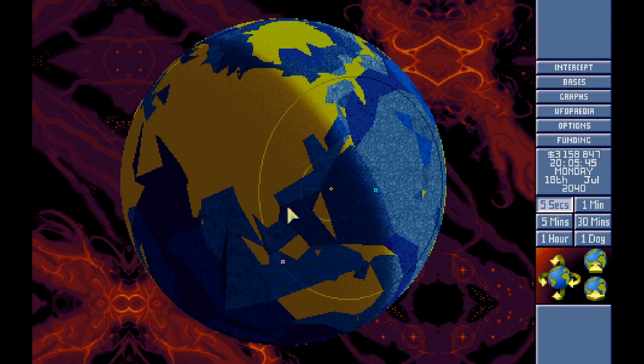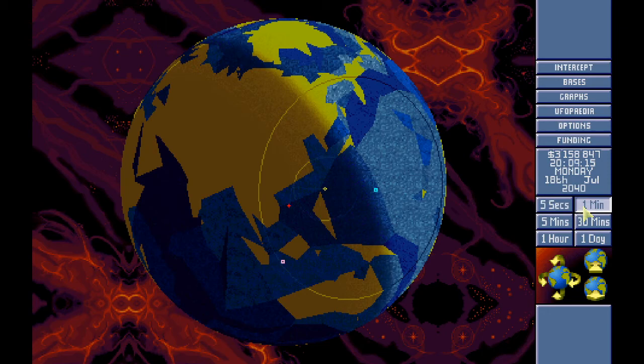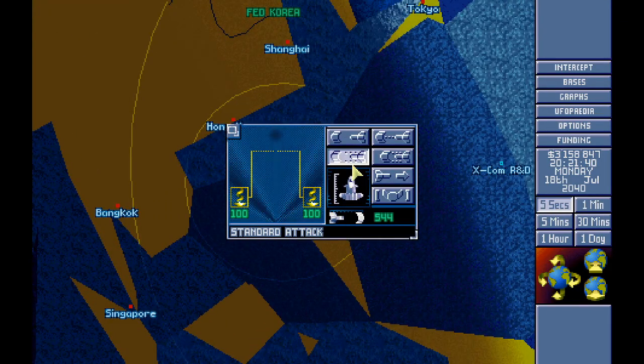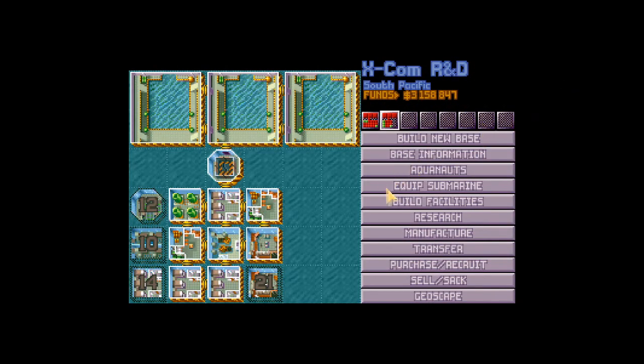Let's shoot this sub down first. Can we handle a very large? Come on, godspeed! Okay, so we can actually handle a very large — that's good to know. What does that Triton actually have on board? I thought a Barracuda would pretty much handle anything apart from the endgame ship.